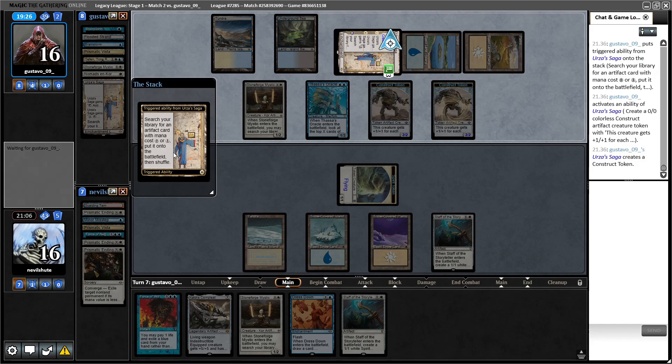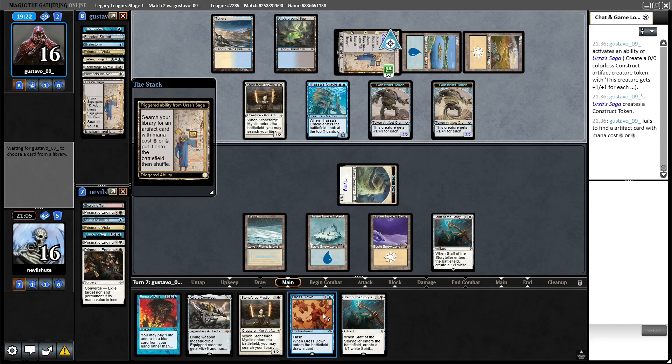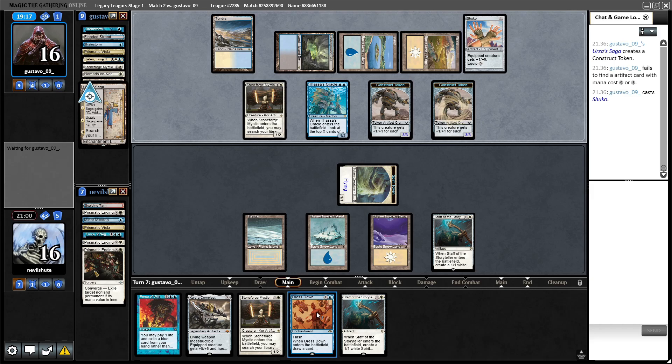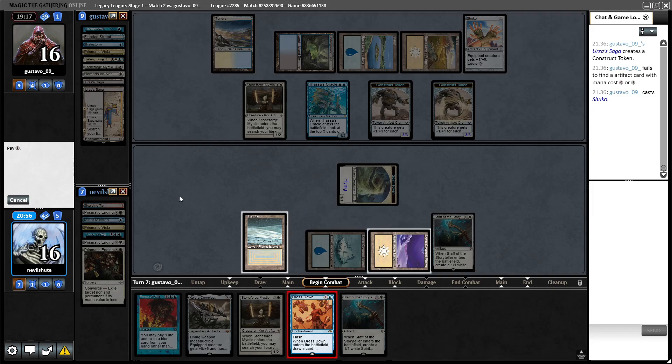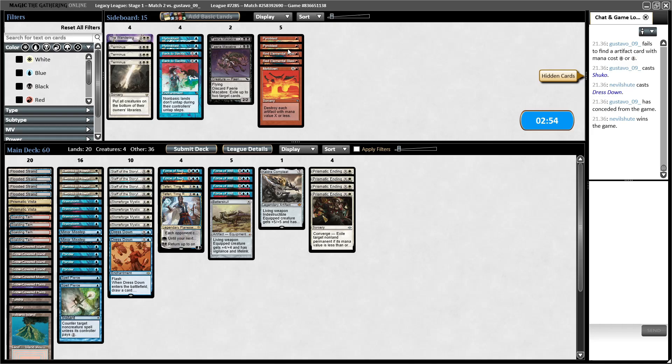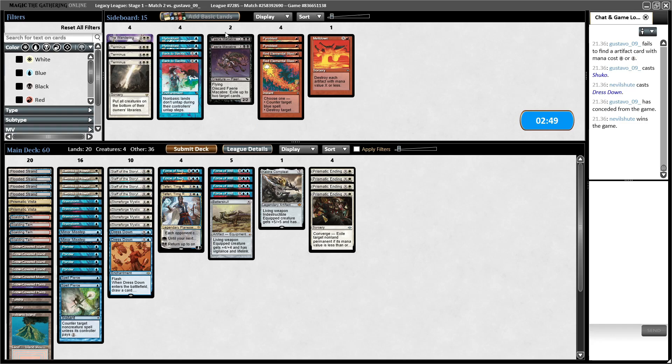Let's see what they get before we show them the Dress Down. They just don't get anything. There's a Shuko. And they go to attack — I'm gonna spare them the taps. They concede! Alright, sweet — a bit quicker than the previous opponent.